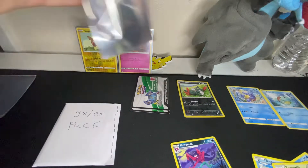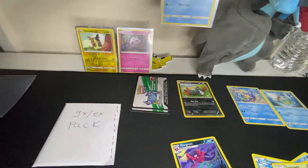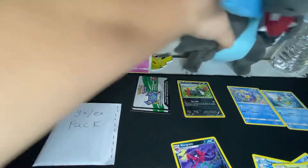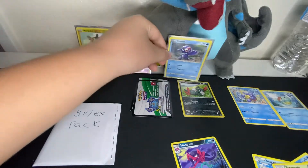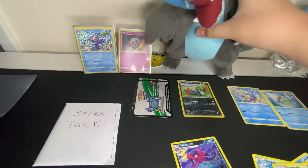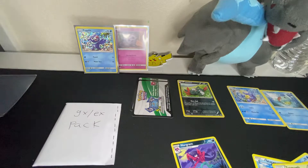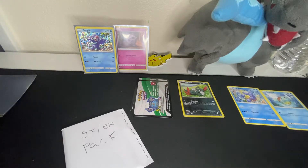Let's sleeve up that holo. Let's put that back. Move Charizard a little bit, put it right here. There we go, move Charizard back to his place. There we go. And now the final pack — the GX, slash EX pack. All we've been waiting for.